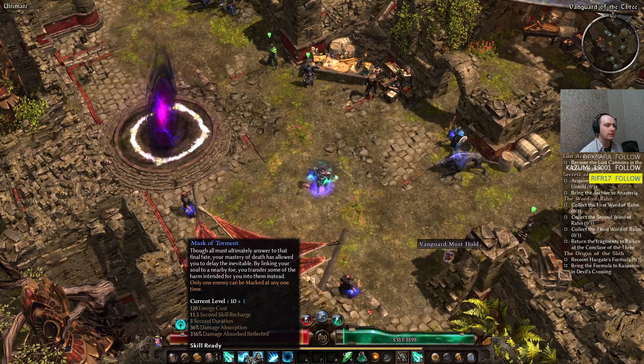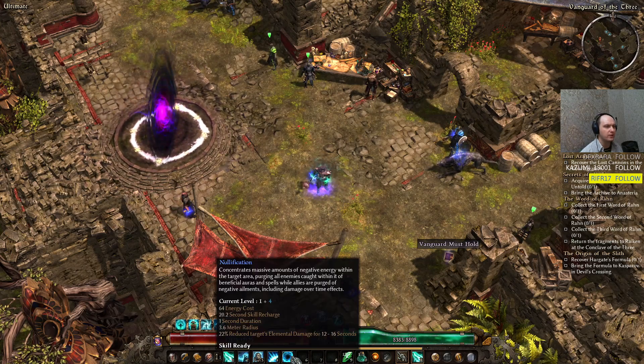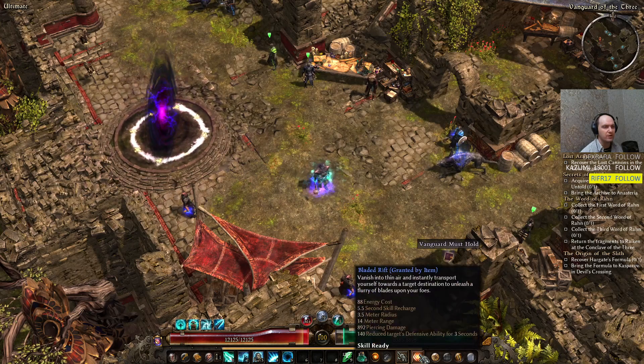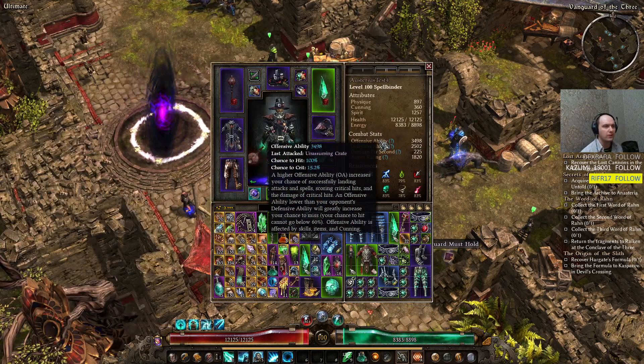We have Ill Omen for reducing this boss's damage. We have Mirror for some seconds of invulnerability — three seconds. Nullification, and for mobility we have Bladed Rift for reducing a target's Defensive Ability by 140. You don't really need that because we have 3500 Offensive Ability.